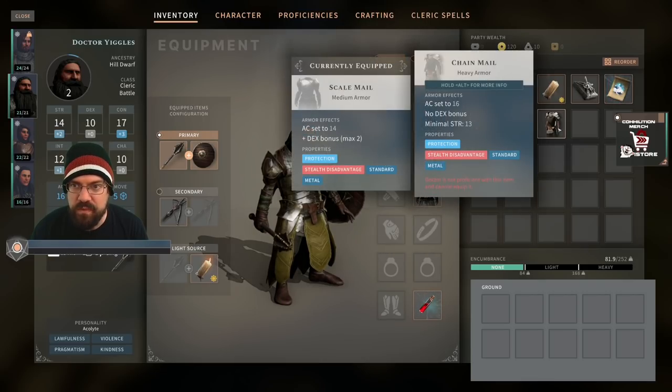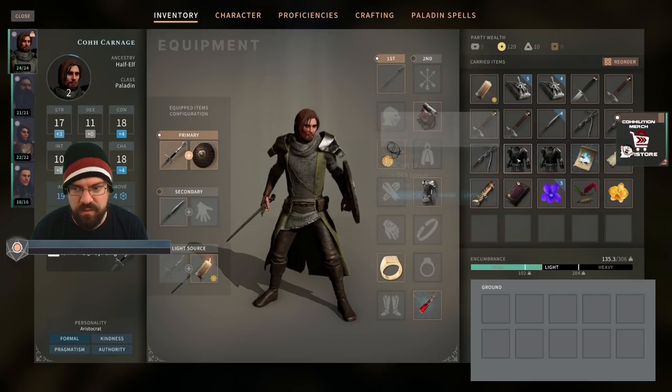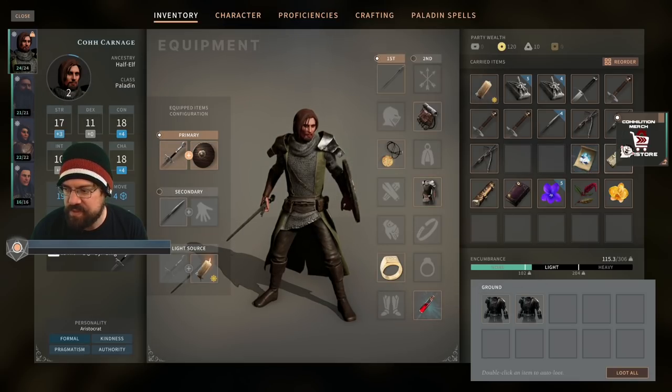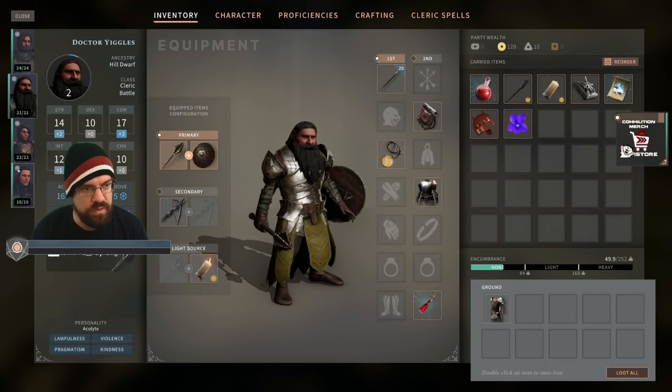They've got scale mail — do we want plate mail on him? We don't even have any more plate mail. I'm going to go ahead and drop this stuff because I don't really want to carry all this. Well, we'll test with this stuff and see if this is actually how we think it is — I really hope it is.